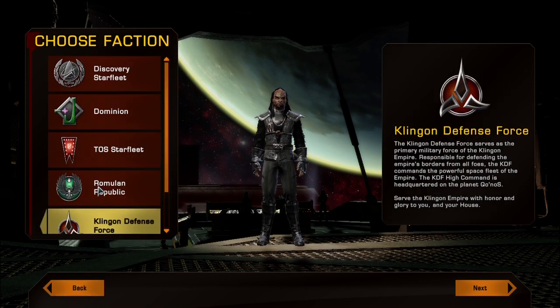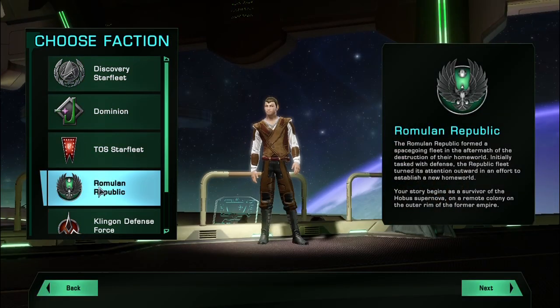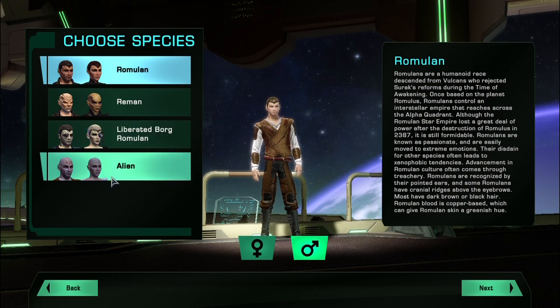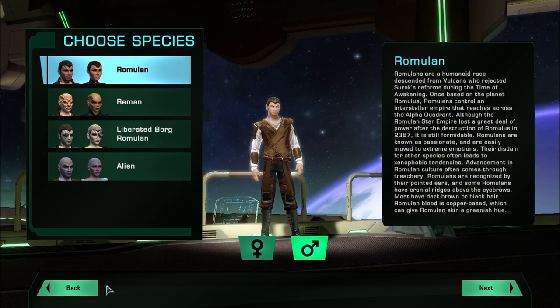Let's go to the Romulan Republic. For the Romulan Republic, you can play Romulans, Remans, Liberated Borg, or just an alien species — so not many choices there. I think I have one Reman character. Let's go ahead and move on to the next faction.